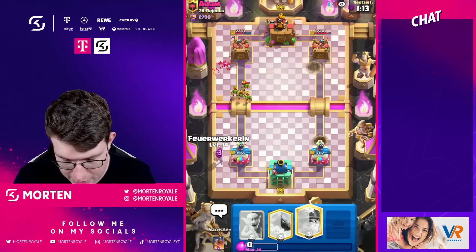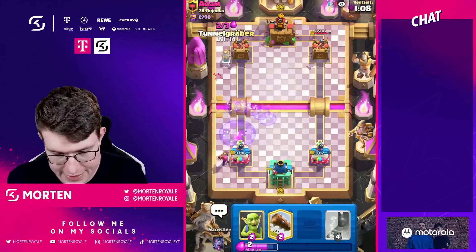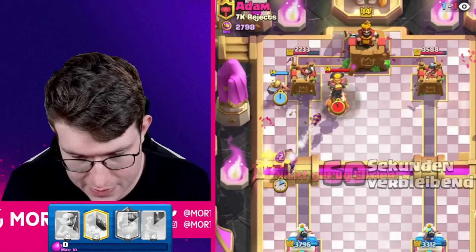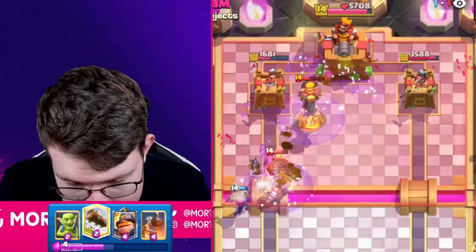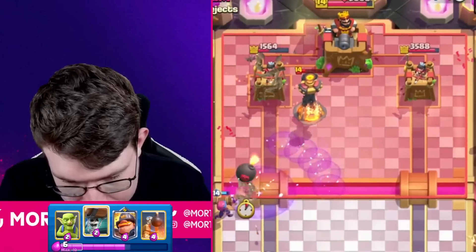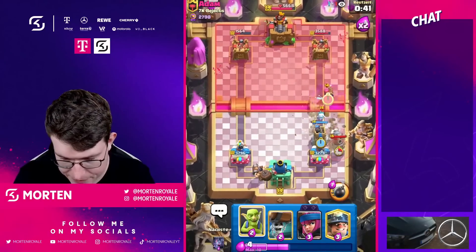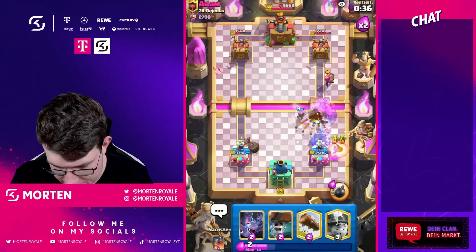He plays really smart goblins, but I'm gonna play my evolution quaker now and go miner instantly with that. He needs to play a mighty miner but the question is where. I don't think he's pulling back — I can also go for bats. He goes for inferno, which is fine, but it still chips the tower so much. He needs to play an ability — ability alone doesn't kill the firecracker, and the evolution quaker regains full life.